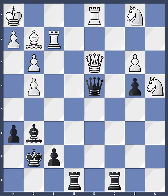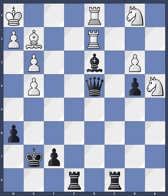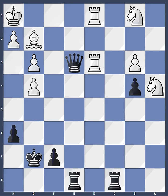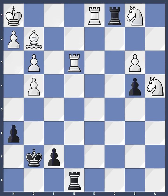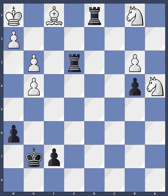Queen takes d3, then knight f2 check, rook takes, bishop takes the queen, rook f2d2, queen e3, rook takes d3, rook c1. And finally the knight is back into play with knight b2 — but it's of course much, much too late. Rook takes e3 wouldn't work because of rook takes d1 check, bishop f1, and then rook takes e3 — still one of the pieces is falling, and this is also winning for Kasparov.